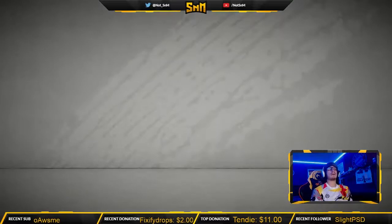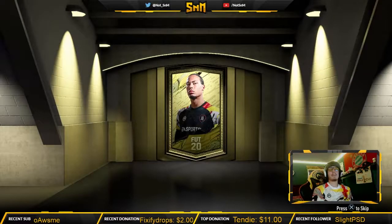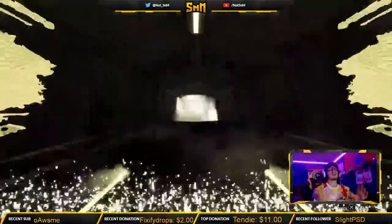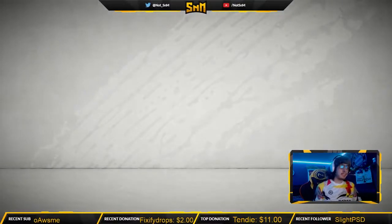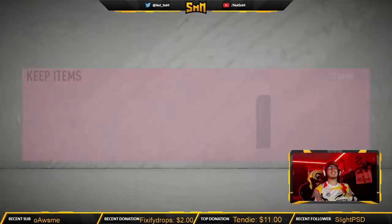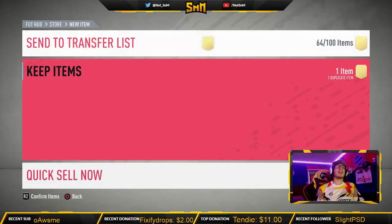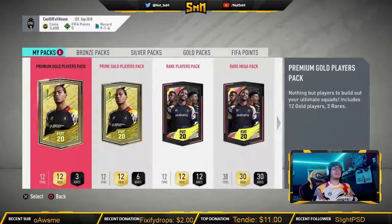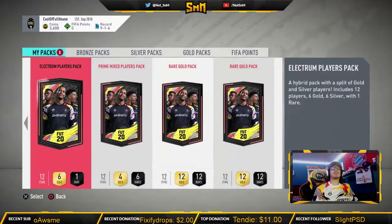We'll go ahead and crack open the gold player pack now. A lot of the players I pack I'll end up selling. It's going to be a rare player nonetheless. It's a striker — give us a cheeky Gabby Jesus or something. And it's... Prato. Also known as Piatto, but it's Prato — Schick is now at RB Leipzig, transfer from Roma.